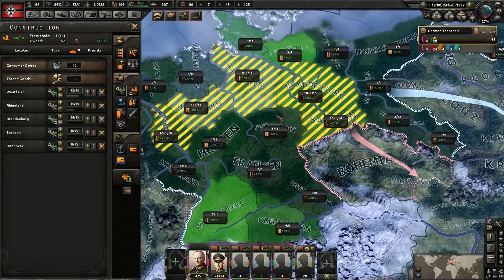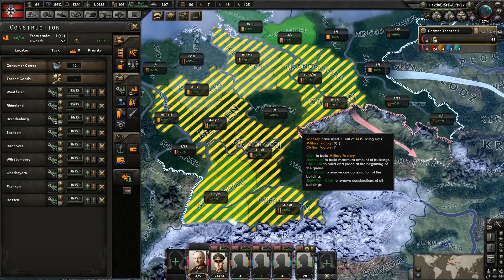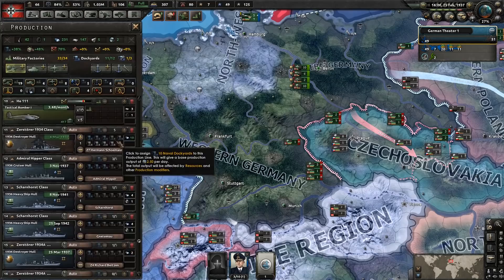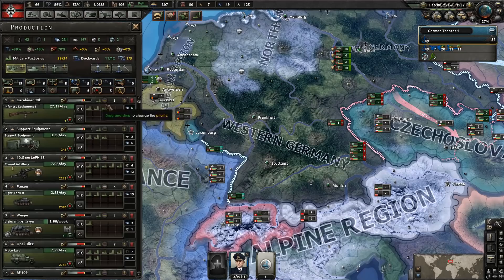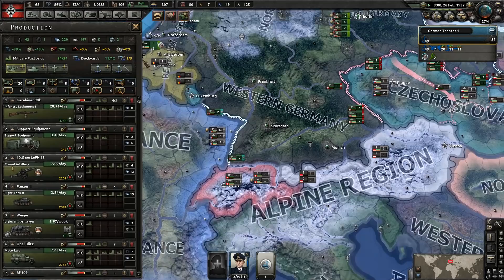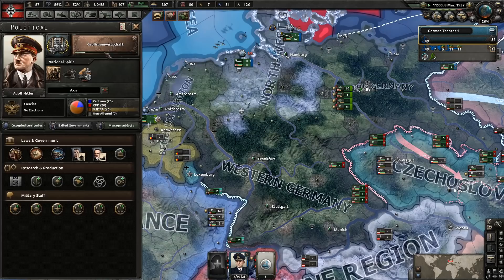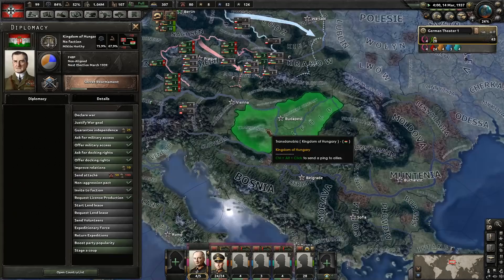We'll build down here throughout - so how many is that? One, two, three, four, five, six, seven, eight, nine - we're going to do one more, a 10th factory in Brandenburg. We have military factories to assign as well. Infantry equipment is starting to deplete a little bit - there's a lot of stuff we need frankly. We want a nice infantry equipment stockpile so we'll put it towards that. Once we get this national focus done I feel pretty confident we'll go to annex Austria and shouldn't have any issues with the Hungarians.